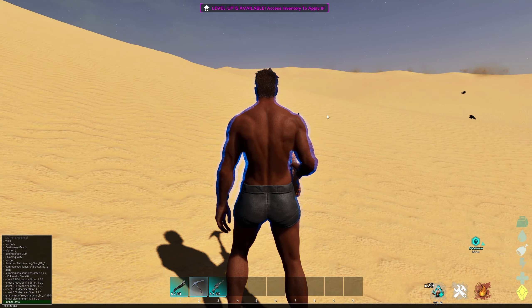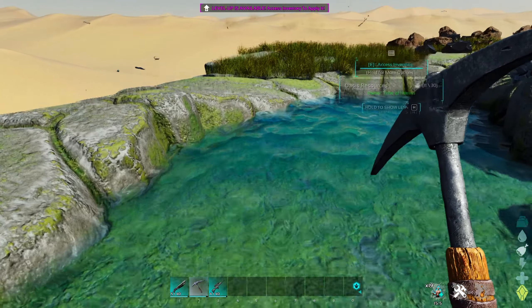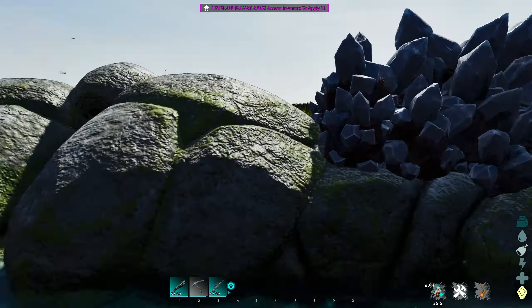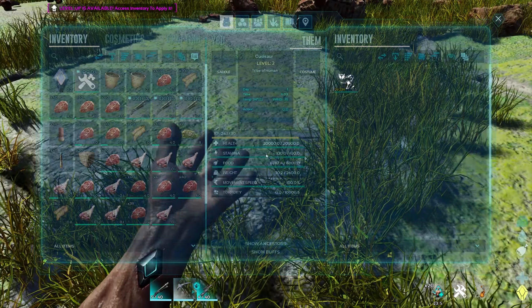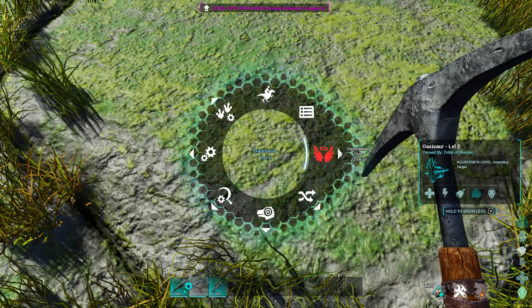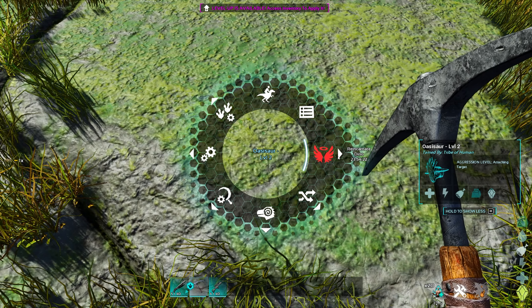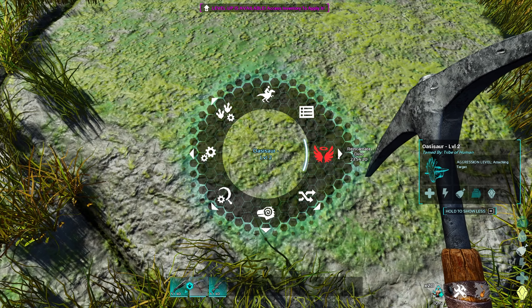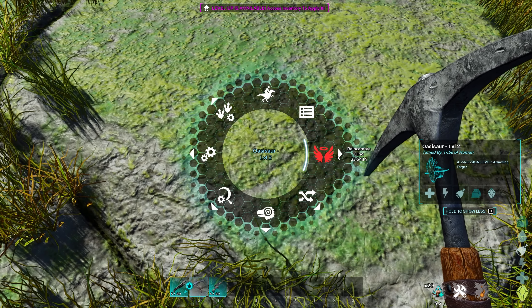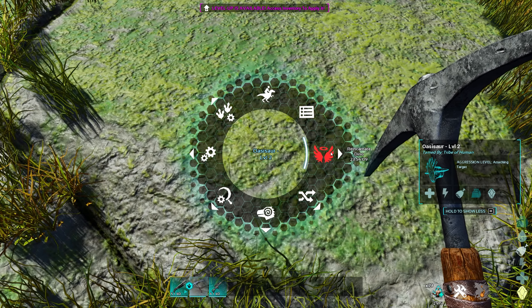Now with the dino resurrection mechanic — to revive a creature, you need to first access the Oasisaur's inventory, not the actual pool, but the Oasisaur's inventory itself. Go to another area of it and you can see we've got the Rex soul inside. Then open up the radial wheel and select reincarnate dino. It is on a 24-hour cooldown period, so there's probably going to be an INI setting to change that so you can resurrect your dinos faster.